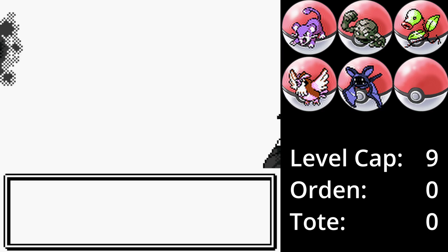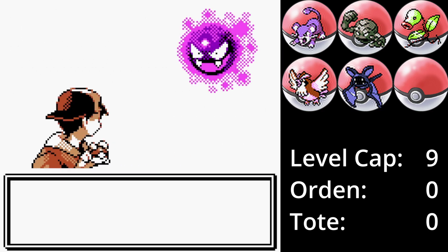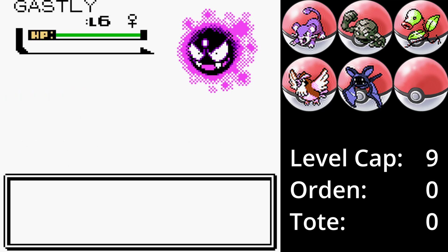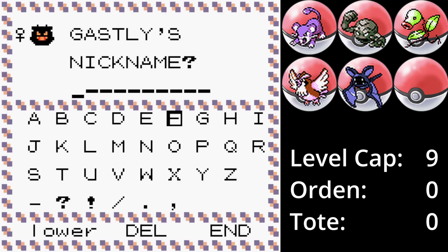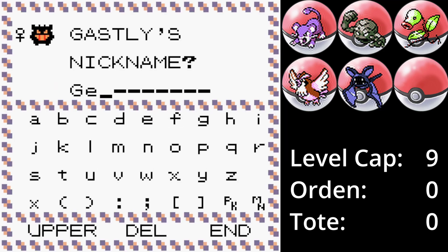Im Knofensturm in Viola City können nachts Nebulaks gefangen werden. Am Anfang des Spiels ist es etwas schwer zu trainieren, aber als Gengar kann er mit seinem hohen Spezialangriffsswert die Elementarhi einsetzen und ist sehr schnell. Hypnose ist nicht gerade akkurat, aber kann am Anfang die ein oder andere Hilfe sein. Geist genannt ist es aktuell das sechste Teammitglied.